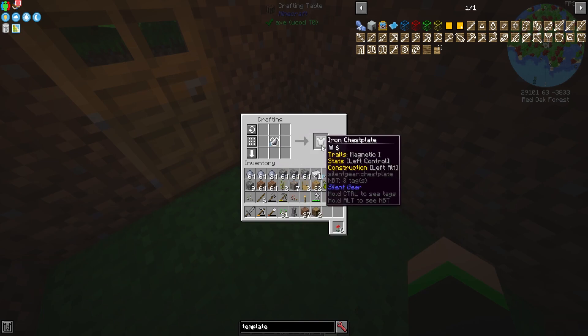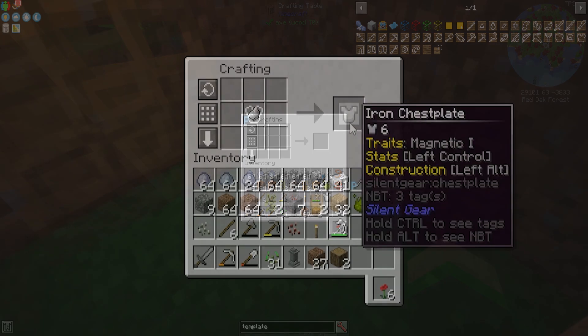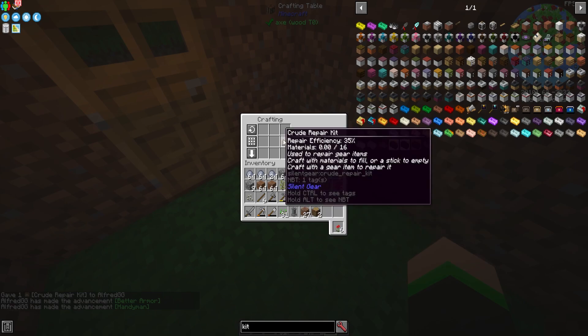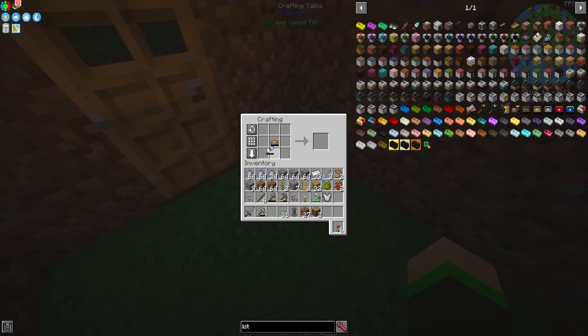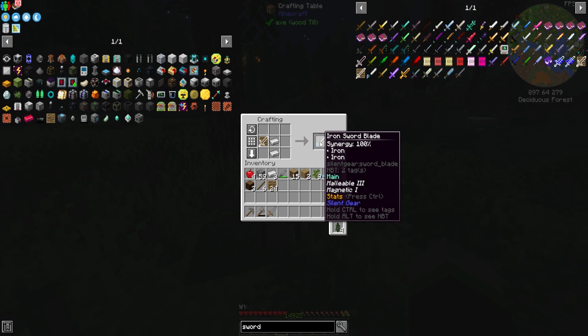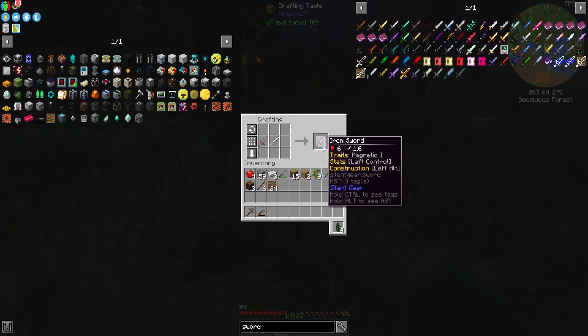All of these Silent Gear items can be repaired and upgraded, and they come with traits that add special abilities — for example, iron is magnetic and will pull things to you. To repair tools, you need to make a repair kit, combine it with materials in a crafting table, then combine the kit with the tool you want to repair. The materials must match what the tool is made out of. To upgrade a tool, craft a new tool part with new materials, combine that with your old tool, and it'll upgrade — and it even gives you your old part back.